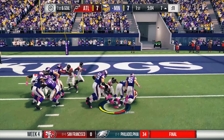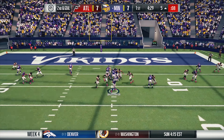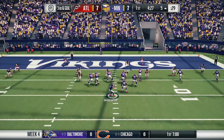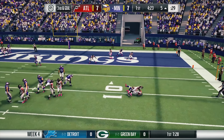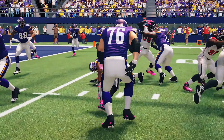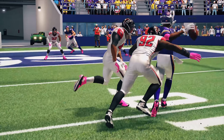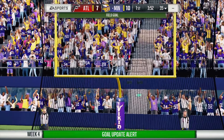A couple plays later on first and goal, they hand it off to Adrian Peterson — he goes nowhere. On second and goal, Bridgewater throws it out of bounds avoiding the pressure. On third and goal, Bridgewater tries to scramble but the pressure catches up, and Vic Beasley takes Bridgewater down for the sack. Look at Beasley chasing down the quarterback across the formation — even Dominic Easley gets there too, so both get a half sack on the play.